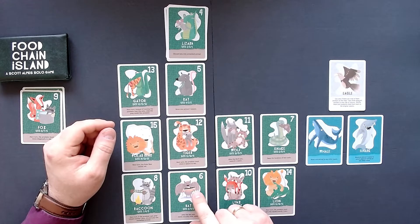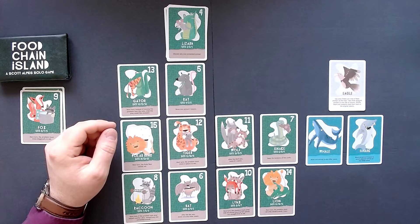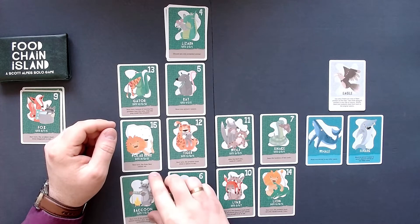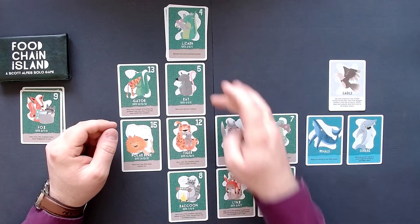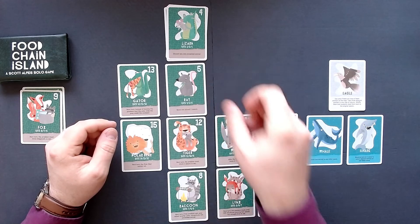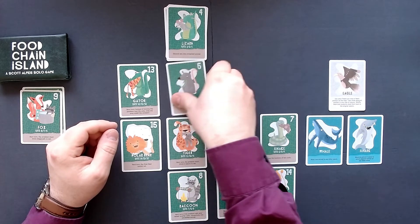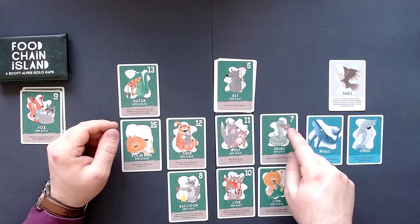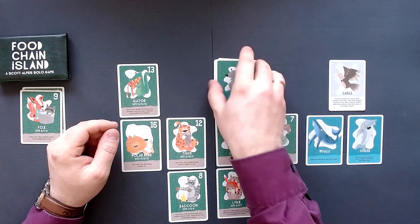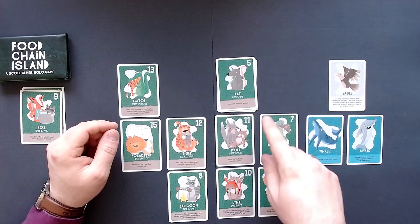The rat cannot eat anything, which is a shame — we could just move it to any other space. The raccoon: next turn if the predator eats prey valued exactly one less, discard one unstacked animal. That is not bad, something we could use to our advantage. Maybe we could have the raccoon eat the bat, and then eat something just one less — which would be the rat here, which would be good. Let's move that one over here, because then we might be with the snake and the raccoon. We ate just one less, so we can discard any one unstacked animal.